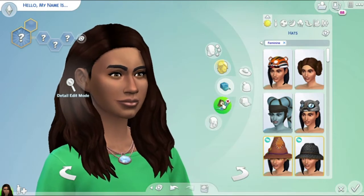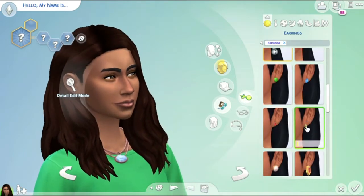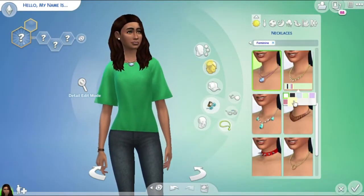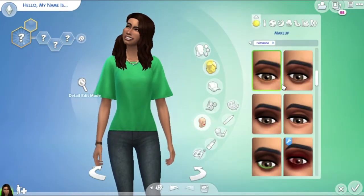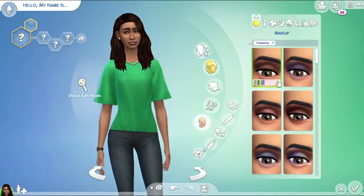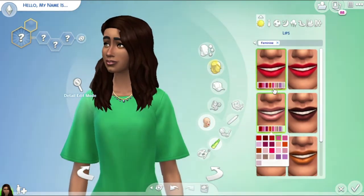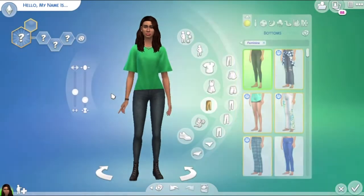I don't think I want any hats, so let's go to accessories and get her some earrings to make her look really cute. I'm not sure what her name's gonna be yet, but hopefully by the time I'm done creating her and putting her clothes on I'll know. So now let's go back to makeup — I don't really care too much for eye shadows. I'm more into fixing lipsticks and lip glosses to put on my Sim.